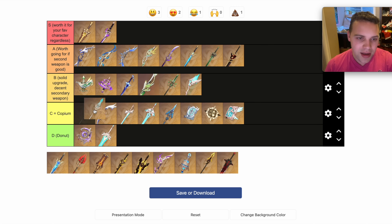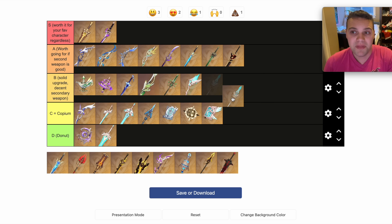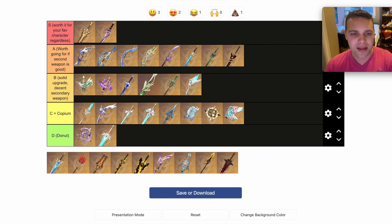Skyward Spine — actually not bad; it's actually a pretty good weapon. It's an upgrade over the Catch on the right — basically a second Catch, and that's not bad. I think though that the Jade Spear is still a little bit better, and it'll just squeeze into the Copium tier. You don't want to be getting this from the weapon banner. I really think it's a win if you get it from the standard banner, but a bit of a fail if it's on the weapon banner — definitely in the Copium tier.